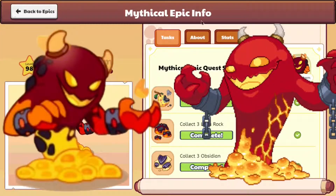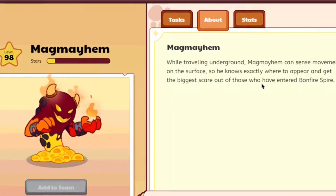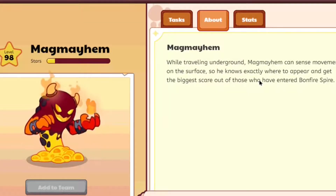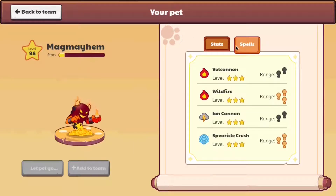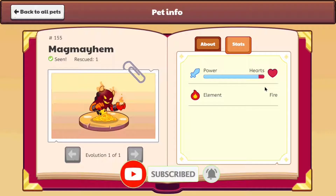Let's read everything about Mag Mayhem. While traveling underground, Mag Mayhem can sense movement on the surface, so he knows exactly where to appear and get the biggest scare out of whoever enters Bonfire Spire. For its stats, it has 8,160 hearts at level 98, and its element is fire. Its power-to-hearts ratio looks like about 90 to 10. It can cast the spells Volcano, Wildfire, Ion Cannon, and Spherical Crush.